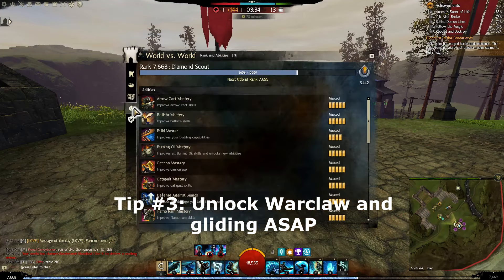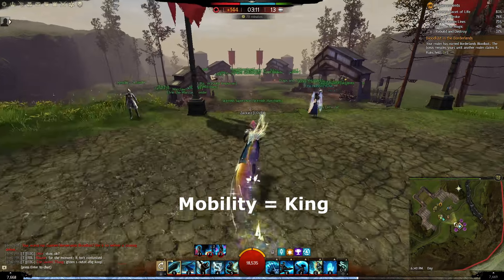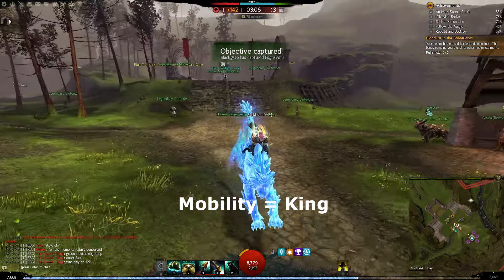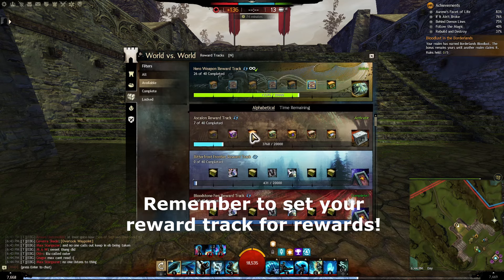Tip number three: unlock the War Claw and gliding as soon as possible. This is because mobility in World vs. World is king, and both of these give you a massive boost to your movement speed. Also, remember to set your reward track.